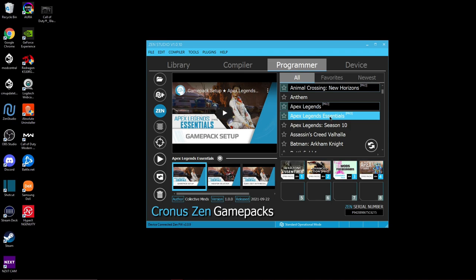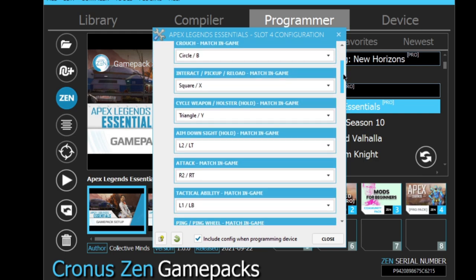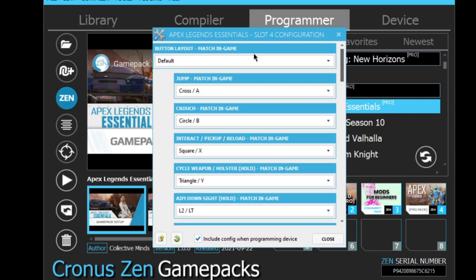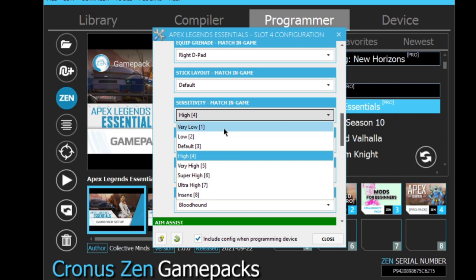Without further ado, dragged and dropped it down here — the Apex Legends Essentials pro game pack, boom, my fourth slot. Now you guys already know: match all your settings. Every time it says 'matching game,' please match this game pack's settings with the same way you play in-game. You have to go into the options, go through each one, and copy and paste — make sure you're following along with your same settings with this game pack. Especially when it comes to sensitivity — I'm playing at a four, four, for Apex Legends.